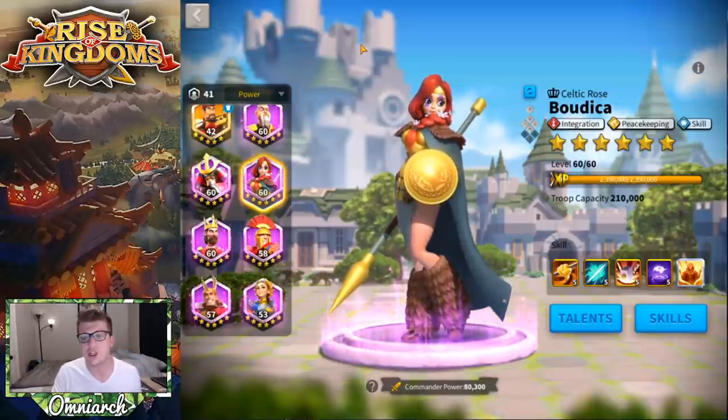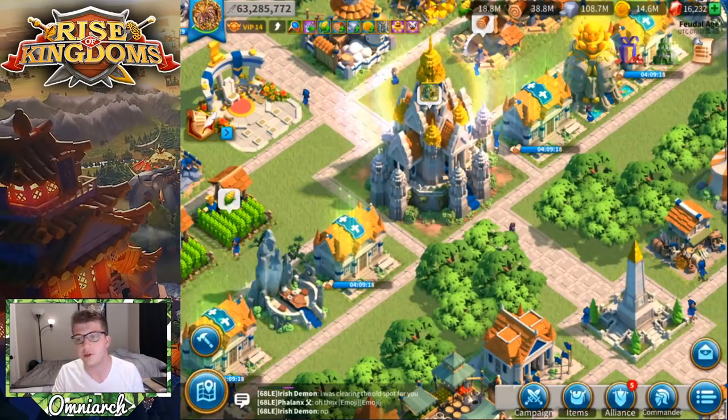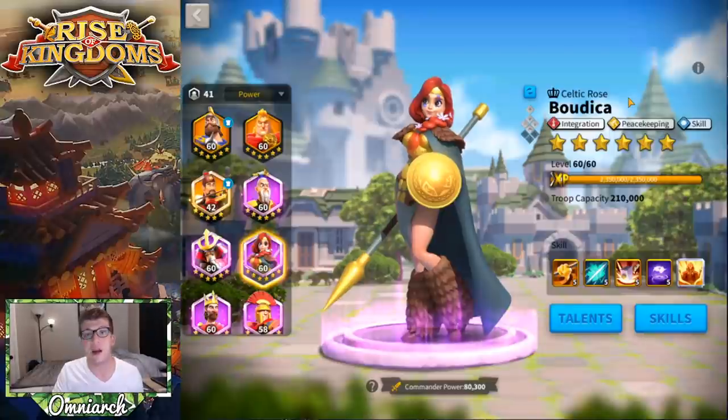Especially from the early game to the late game, I think her role changes pretty drastically. If you're brand new to the game, Boudica is the commander you get with the British civilization. You can also get her from silver keys, gold keys, the expedition shop, you can convert universals into her, and you can get her from different events as well, like the British event.